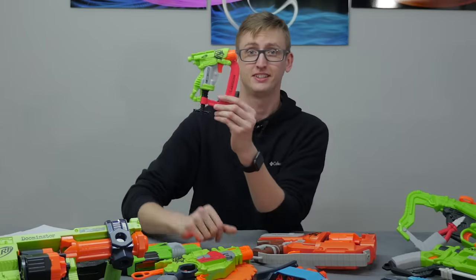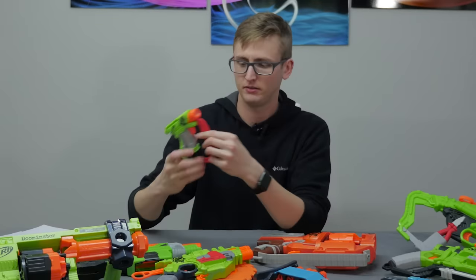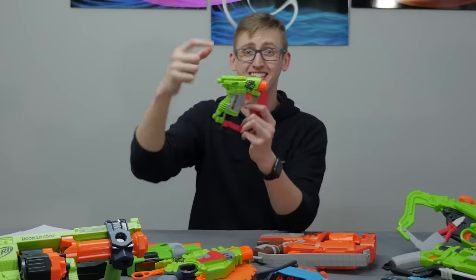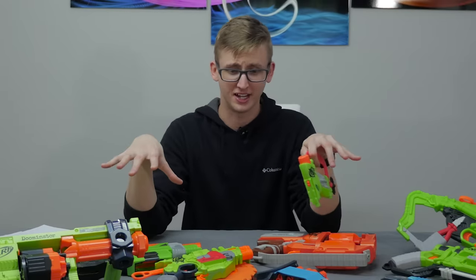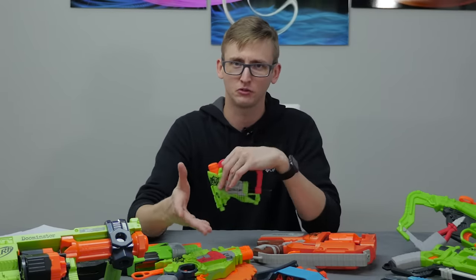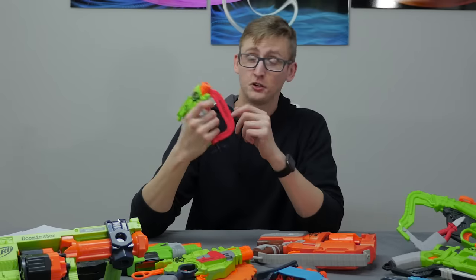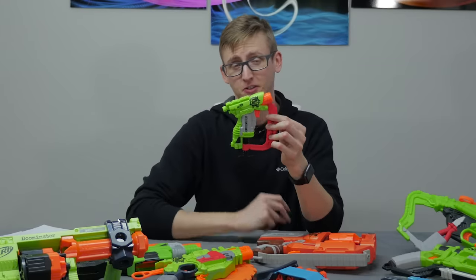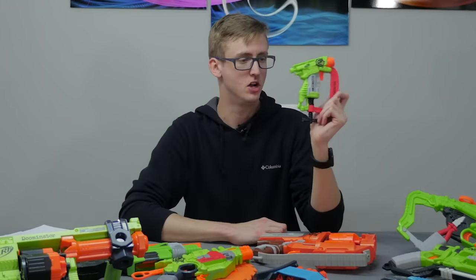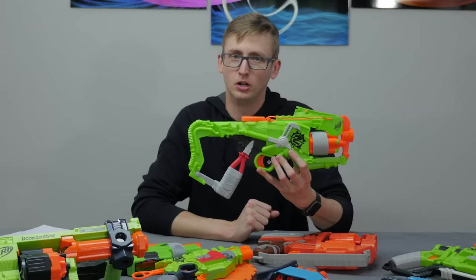Next: the Clampdown — because it looks like a clamp. This is effectively a Jolt reskin. You prime it, single shot, but it has an accessory rail, which is surprisingly tactical for the zombie strike line since most blasters in this series don't have stock or front attachment points. Your woodworking clamp isn't complete until you put a scope on it, so good thing it has a rail. No more comments necessary — it's a Jolt. The last one is the Outbreaker Bow.